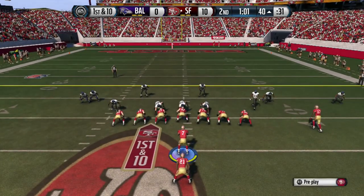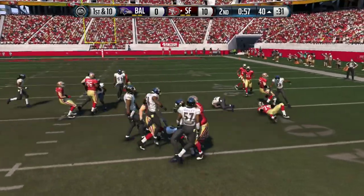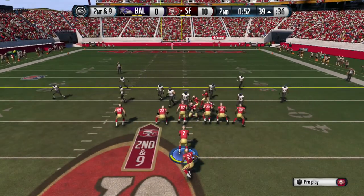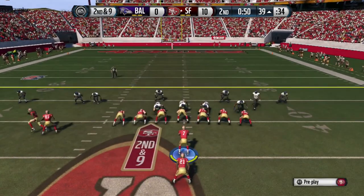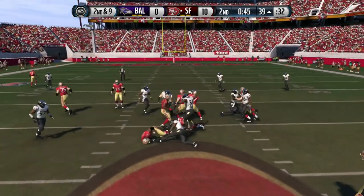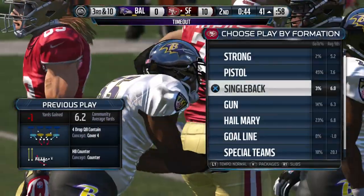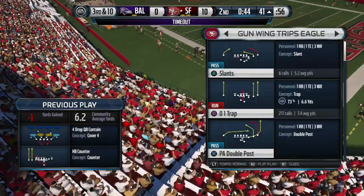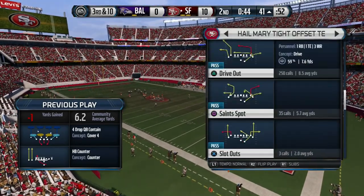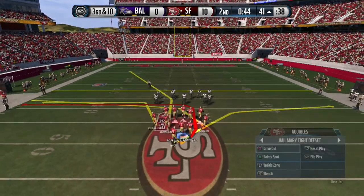Now we're going to attack the right no matter what. We're calling the counter again to waste a little bit of clock, keep the clock running, and just keep attacking. It was first down, now second and nine — we do the counter to the left but it's not going to work because we already ran a couple of times and the defense is going to pick up on that. So let's come out in something we haven't used yet to keep moving the yard sticks.